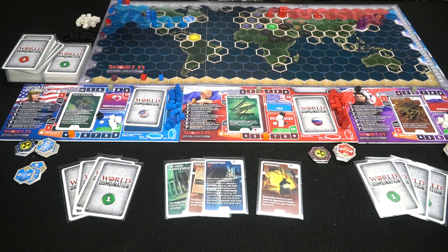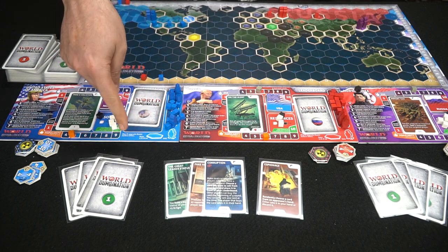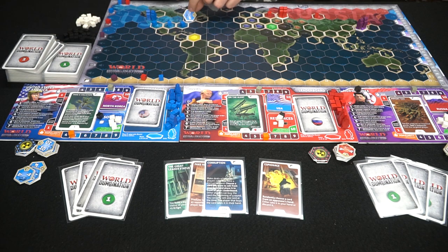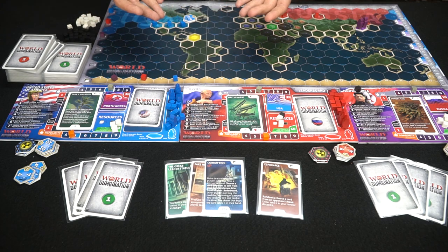After movement and attacks, the next player takes their turn, followed by the buying and upgrade phase. You can buy units and build or upgrade bases — upgrading from four to six costs six resources, six to eight costs eight resources, and so forth, giving you more resource income at the end of the round. For example, upgrading America's base from four to six costs six resources but raises the resource track by one for increased end-of-round income.